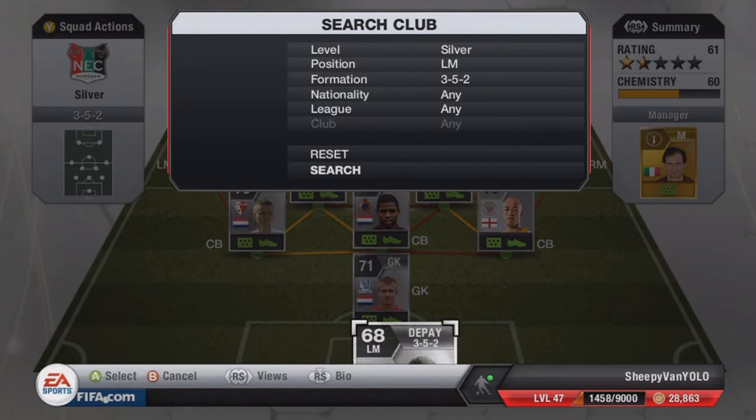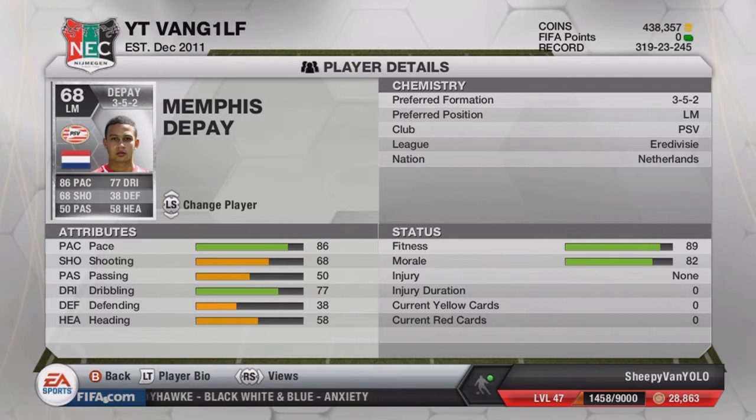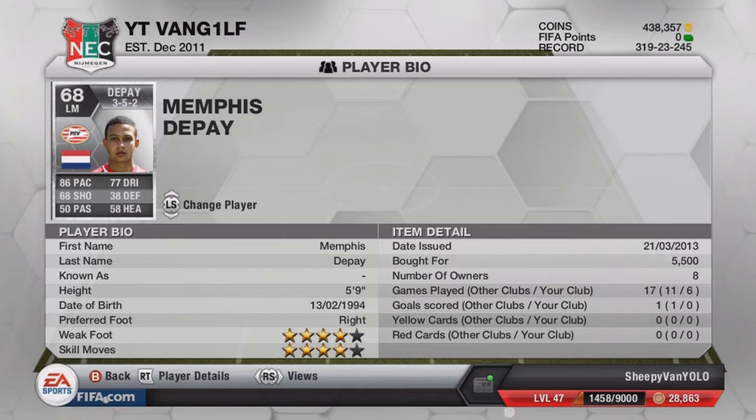Moving on to left mid — it is Depe, who plays for PSV in the Eredivisie. Pace, pace, pace — look at that 86 pace, four-star skill moves, four-star weak foot. I was quite impressed with him. He reminded me of the other winger on the opposite side. The passing looks really bad on the card but we never noticed an issue with it. Dutch silver players are quite pricey in general — like Brazilian silvers, 'brasilvers' as I like to call them.